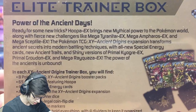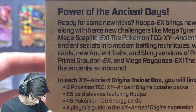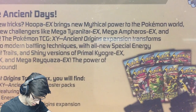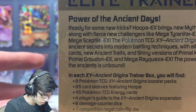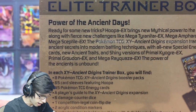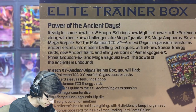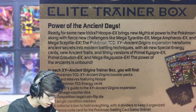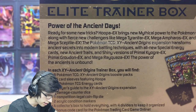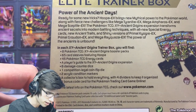Let's have a nice shot of the back. So we got eight booster packs, 65 sleeves, 45 energy cards — that's five of each — the player's guide, six damage counter dice, one competition-legal coin flip die, two acrylic condition markers, and a collector's box with four dividers to keep it organized.